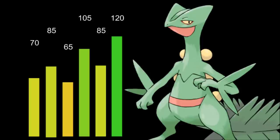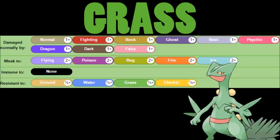85/65 on special defense and defense with 70 hit points means our chances of survival are probably not too great. We're a grass type, and grass-type Pokémon have five weaknesses — Sceptile is one of them. Flying, poison, bug, fire, and ice as weaknesses, and resistances to ground, water, grass, and electric. Since we're playing as a sweeper, the weaknesses aren't the worst thing because we just try to outspeed our opponent.